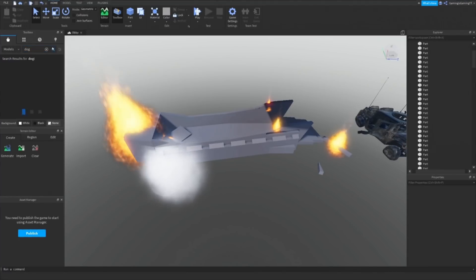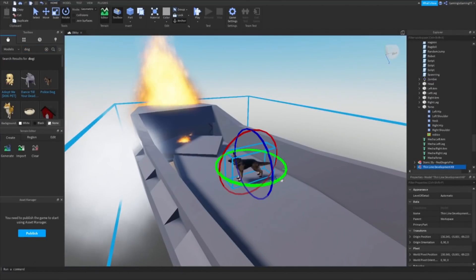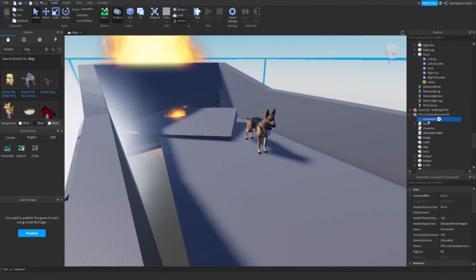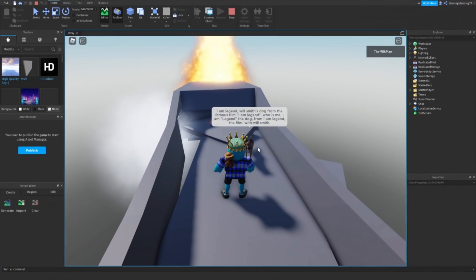Of course, I'd add a fan favorite character from the film I Am Legend to the game. And so, Legend the Dog was added as an NPC — Will Smith's dog from the famous film I Am Legend.